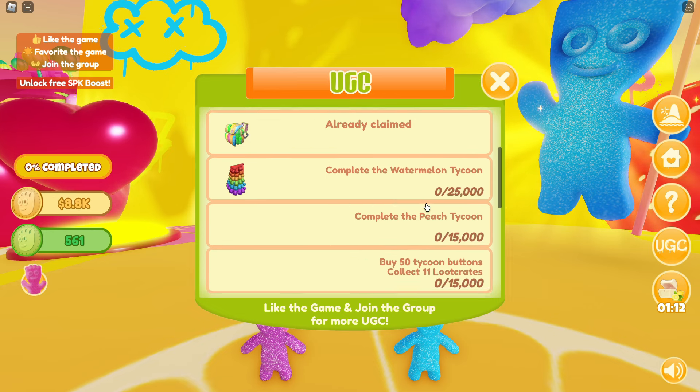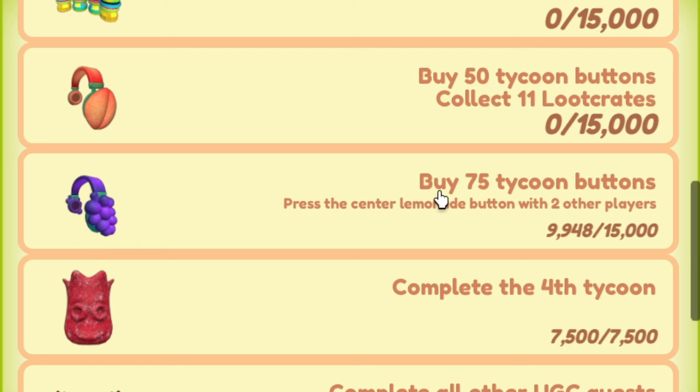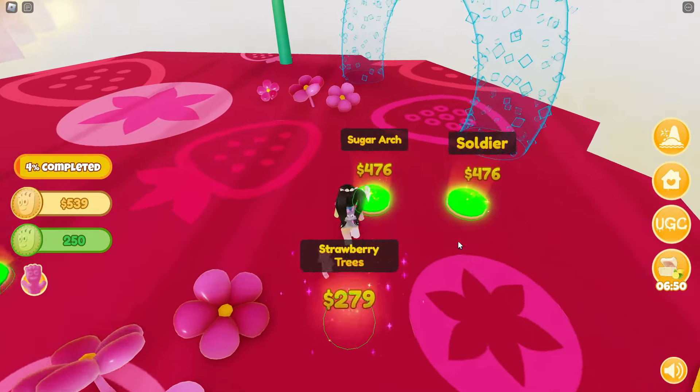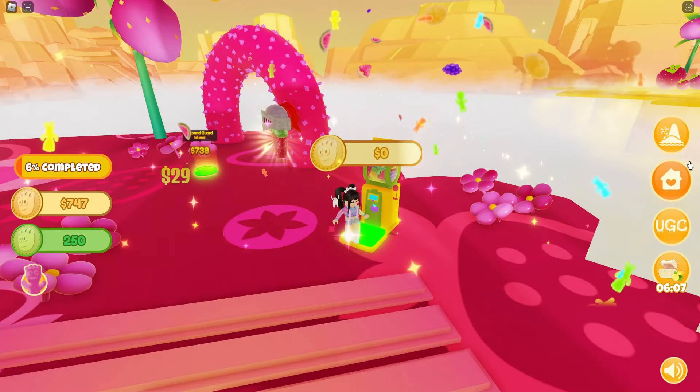If we click on UGC, here we'll find the Grape Headphones. We need to buy 25 Tycoon buttons, then press the center lemonade button with two other players. So let's get started by pressing 75 of the buttons around the map.